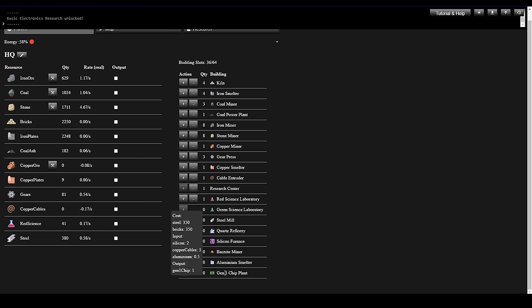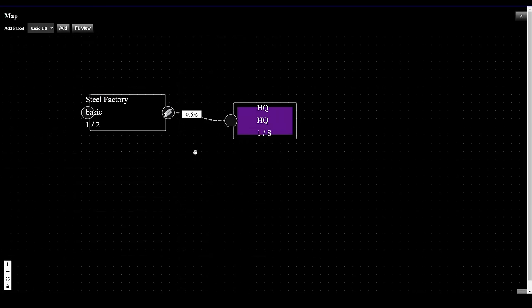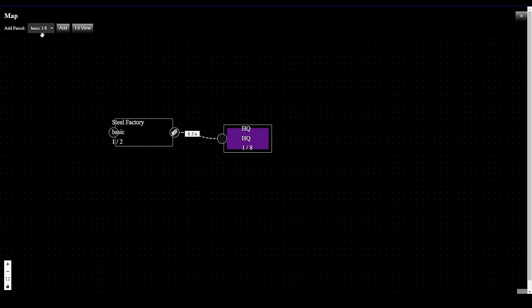We'll build a Silicon Factory and then decide whether to send Silicon here to Headquarters or to yet another factory that makes Copper Cables and chips. Silicon first — let's go to the map, add a node, add another factory. We still only have the ability to build Basic ones which are kind of small. Drop it down and hop in.